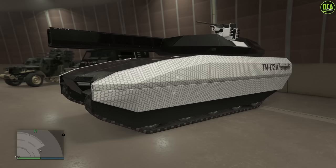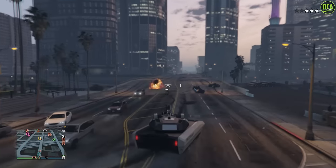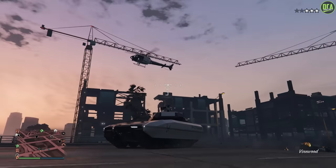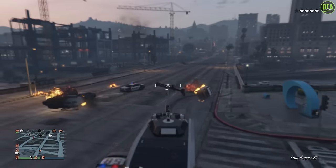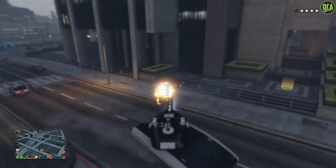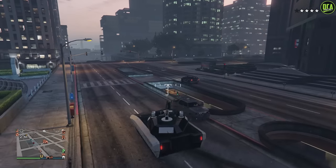Moving on to number 9, we have the Khanjali tank. This one can be found on the Warstock website for a normal price of about $3.8 million and a trade price of about $2.9 million. This tank takes 8 homing missiles to blow up, and the fact that you can't get shot out of it with a normal weapon means you're almost guaranteed to get at least 1 or 2 kills on someone on foot. Plus it can be used for free mode missions, and it has mines and secondary weapons that passengers can use.